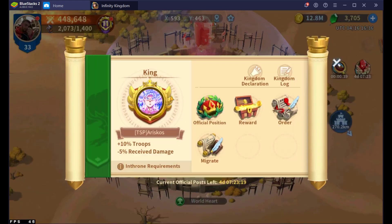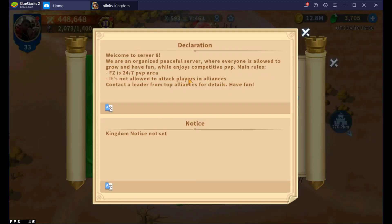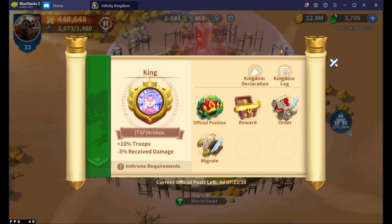As an example, if I go here to king, you'll see that I can look at official positions, reward orders, migrate. If I go to kingdom declaration, this is where you go to update and edit the declaration, and then this would also get sent as a system mail. The challenge here is that there's limited text, and even though it looks nice and pretty here on the declaration in the middle of the map, it still does not format correctly in the mail. Those are the two big reasons.